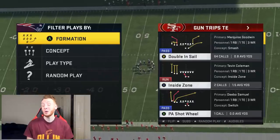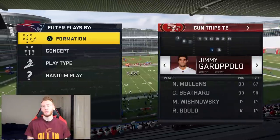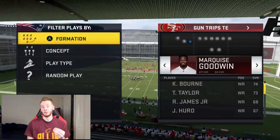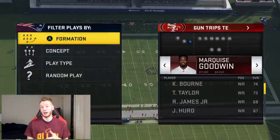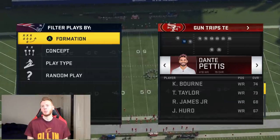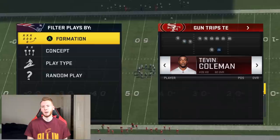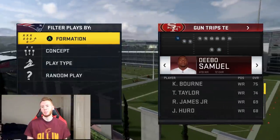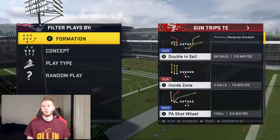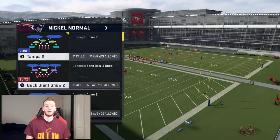PA Shot Wheel is probably the second best passing play behind PA Counter Go — arguably maybe the best. There's a lot of different things you can do. First and foremost for your personnel, you want your best deep route runner at the B spot — where the crosser was from PA Counter Go. I have Marcus Goodwin there. At the second receiver spot I put Pettis, 91 speed. Outside, put the best speed guy you have that's also a decent receiver — Deebo Samuel will do.